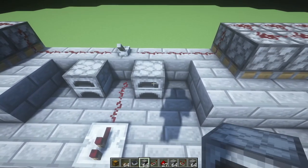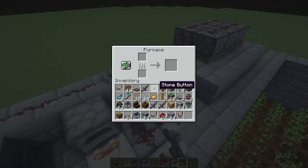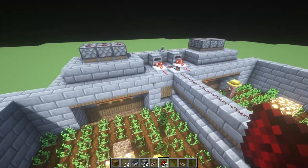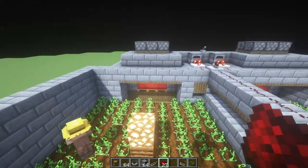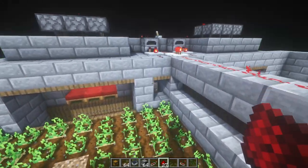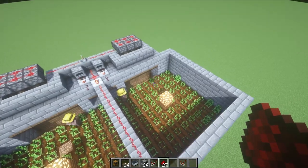Now we're going to place a furnace either side and a comparator staring at each furnace, both in subtract mode, and fill each furnace with a full stack of 64. Then we're going to place a blob of redstone dust above each trapdoor, and what we should find now is when we're in breed mode the trapdoors are powered up which keeps them shut. All of this is open so they can see each other, the beds are clear, and everyone should be breeding. Then when we want to go into food collection mode we click the switch, the trapdoors open, the beds have all been shut off, and they can't see each other through the door - so this is now officially in food collection mode.